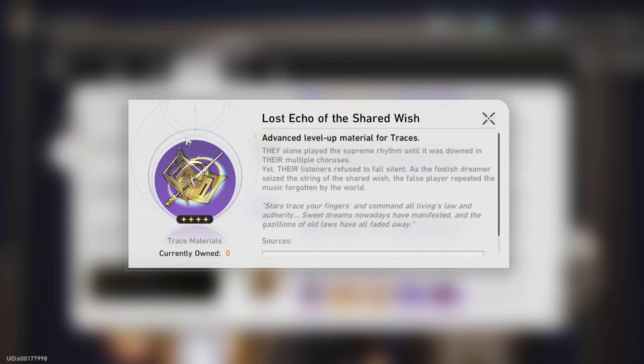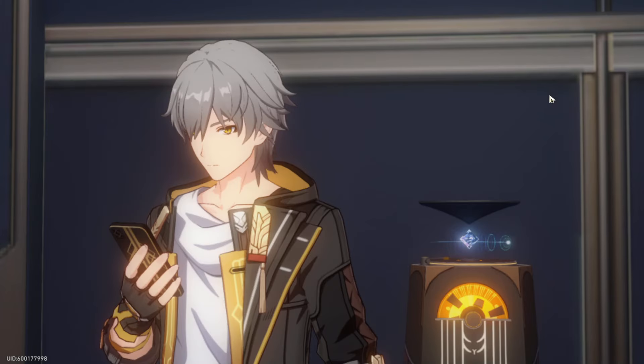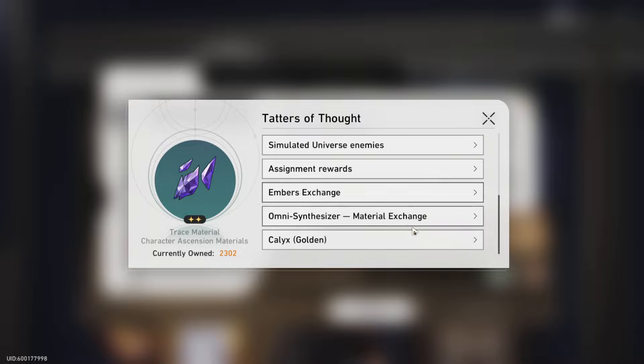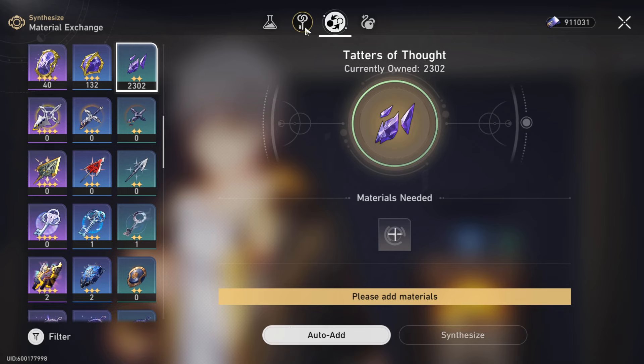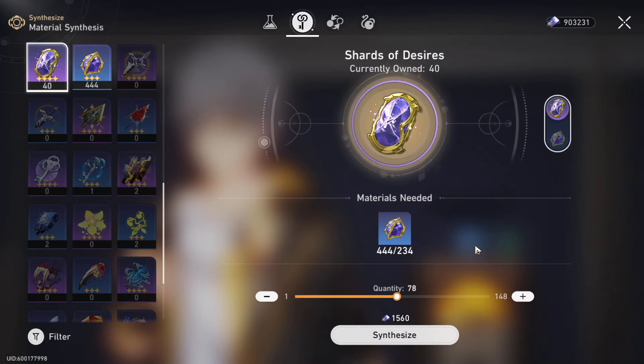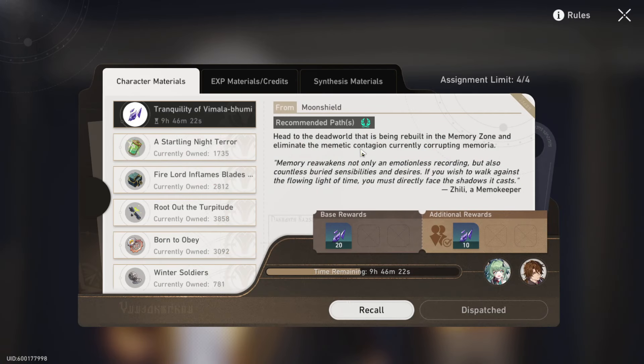Then you're going to have to fight the new boss, Sunday, and get 12 of the Lost Echoed of the Shared Wishes - and then you're pretty much good to go there. The only other thing you need is in assignments: you've got 2,000 of these, and you're going to need 56 of the green two-star drop, 71 of the blue three-star, and 73 of the purple one. You can knock those out pretty easily - just go in and claim them.